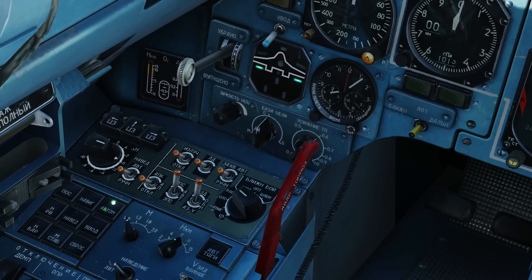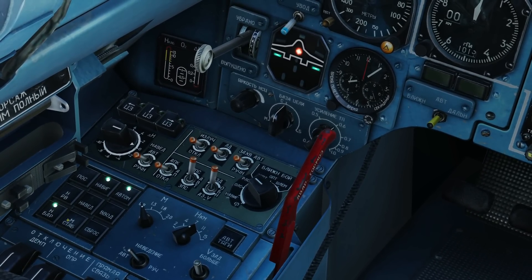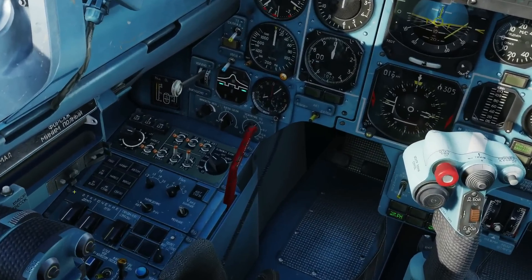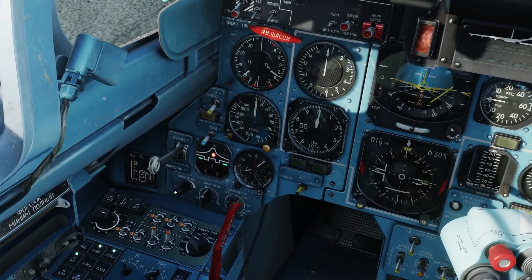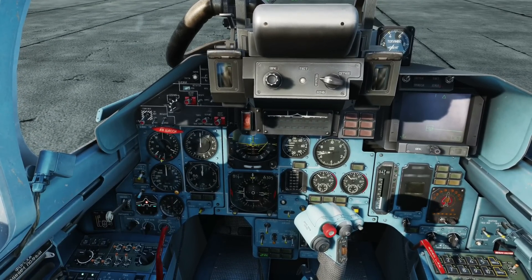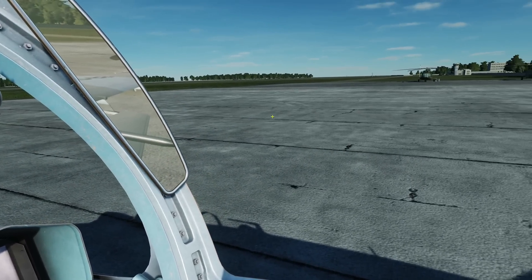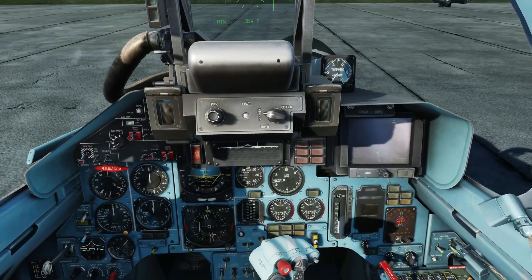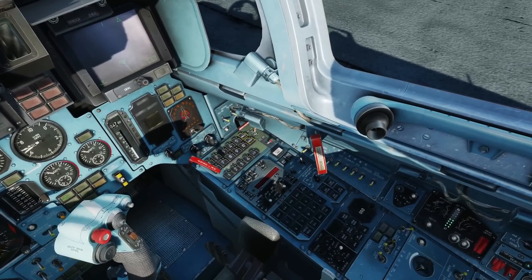Autopilot options — these are modelled in 3D, which is good. It almost needs Eagle Dynamics to catch up now and model these other switches in 3D to complement and reawaken the FC3 series. The middle button of the autopilot buttons is GCAS — Ground Collision Avoidance System. Yes, the MiG-29 has that.